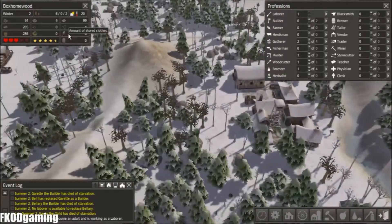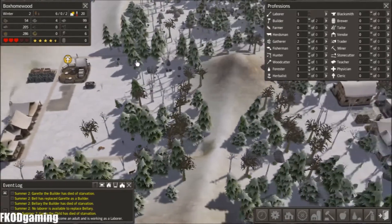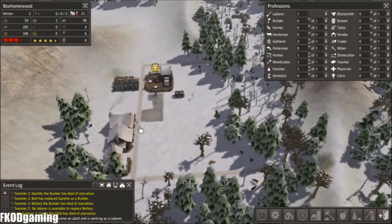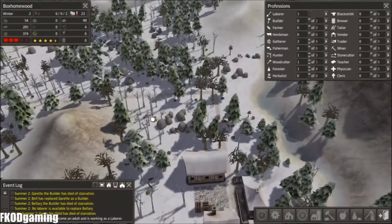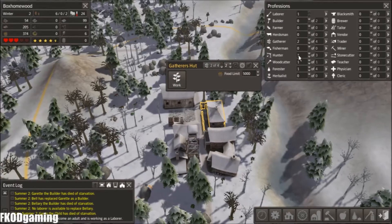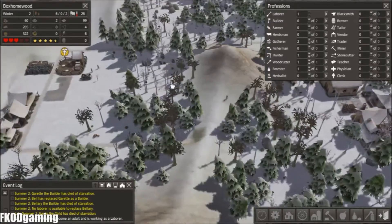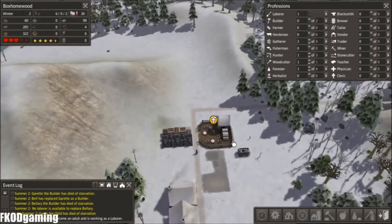I should probably get an herbalist set up, but I'm kind of lacking on people right now for that. Right now health is good, but being alive is even better, so we're just going to worry about that in the near future. We do have gatherers going on — two people working that. We've got one person working the hunting cabin, which is good. We've got about 300 food — not great, but not horrible either. And our forester is gathering up some wood.